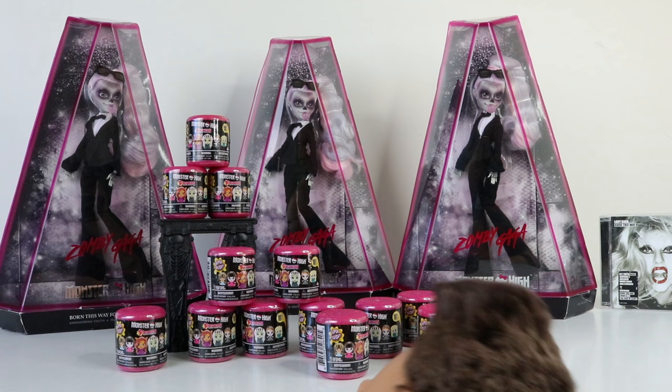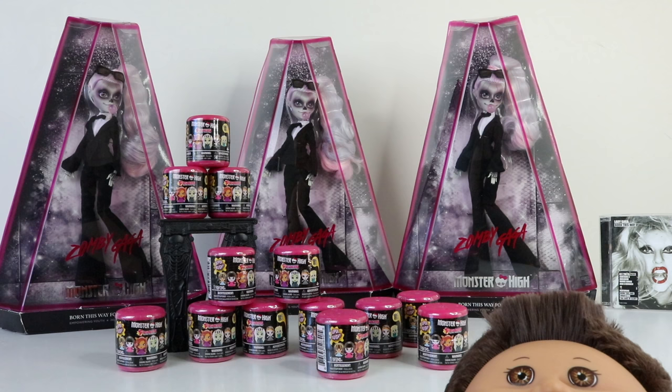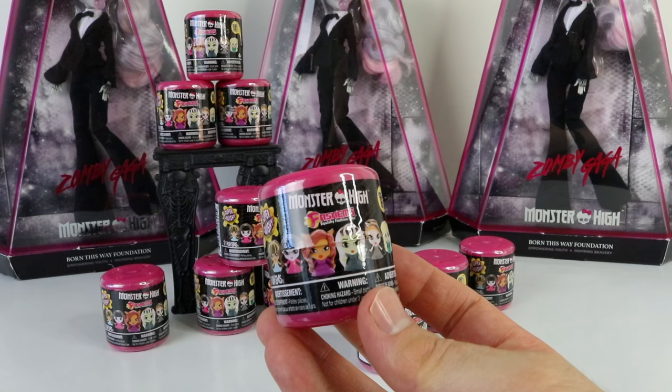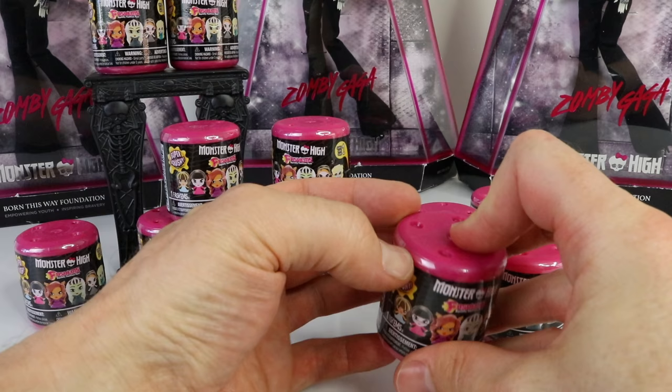Hey guys and ghouls, it's Manzel here along with baby Andreas — welcome back to our channel! In today's video we're going to be checking out some of the Monster High minis, and I have a total of 13 to open today. The awesome Mummy and Gracie Show posted these to me. In series one there are six to collect: Cleo de Nile, Draculaura, Clawing Wolf, Frankie Stein, Skelita Calaveras, and Laguna Blue. Let's open them up now and see which ones we get!